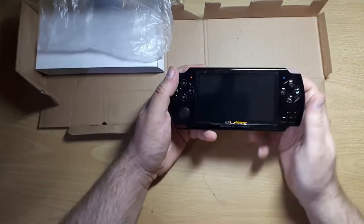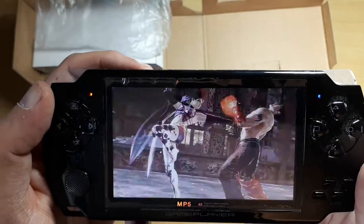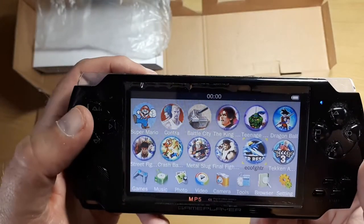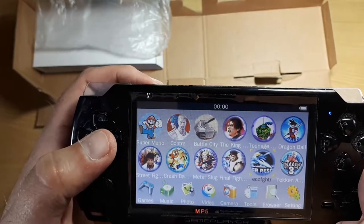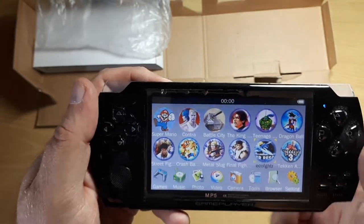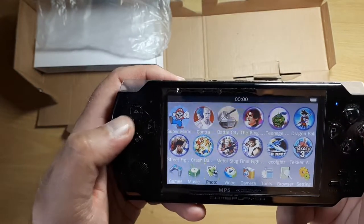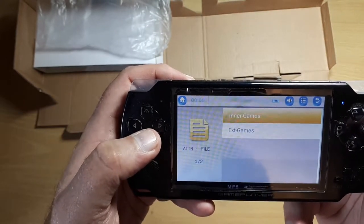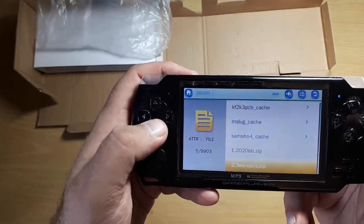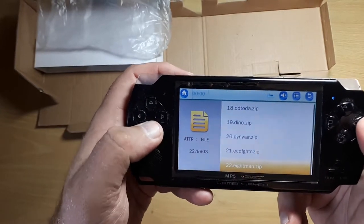I charged it up beforehand so it should come on. Here we go — the picture quality is not bad at all. What this console seems to have is a bunch of arcade ROMs and a bunch of Game Boy Advance and NES ROMs on it. If I navigate through to games, inner games, directory list — we seem to have a bunch of zip files here, which seems to be arcade ROMs.